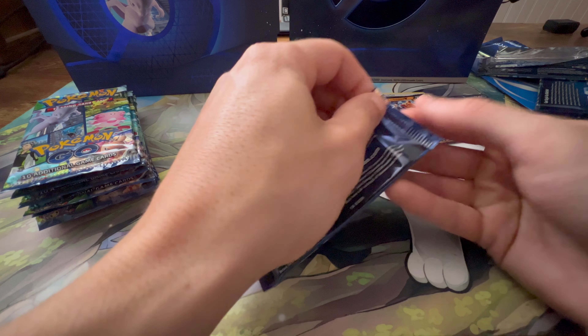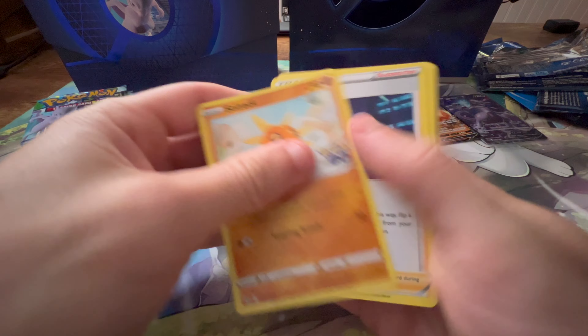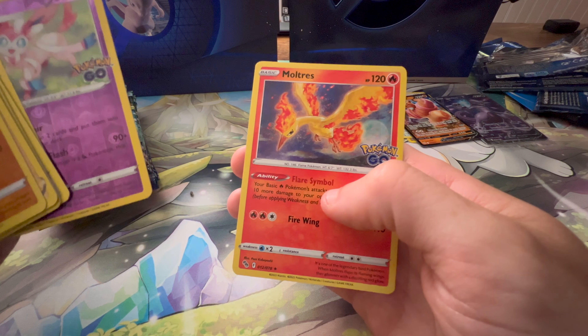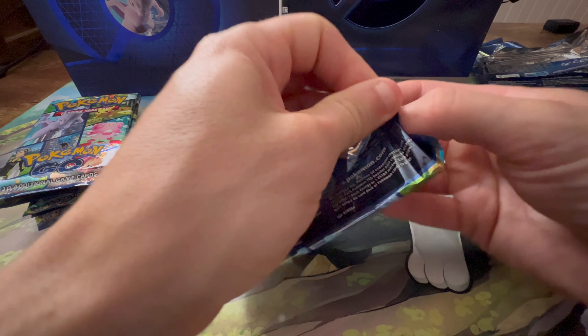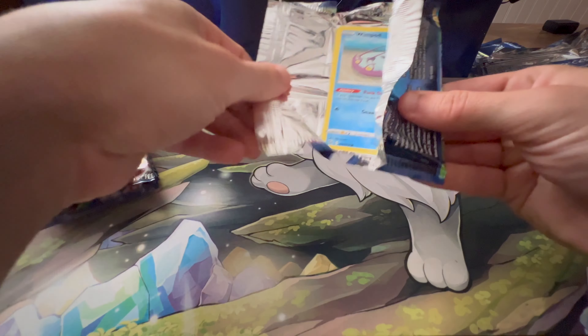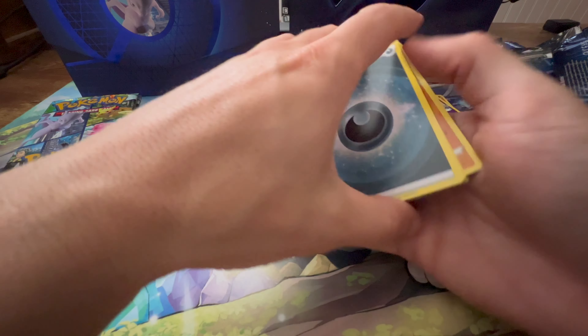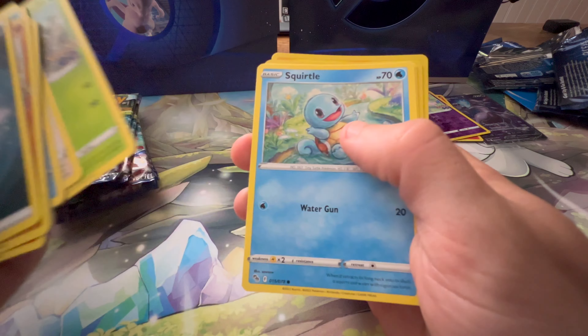We still got nine more packs to go, so let's see if we can pull out something else. I know there are kind of these arguments about whether this product hits way better than others — like, buy the ETBs or don't buy the ETBs. I've never really found that to be the case, personally. Bidoof — I know that can be a Ditto, but it is not. Sylveon and a Moltres. I think it's so easy to open one or two ETBs and get some decent pulls and say this is where the pulls are. There might be some slight truth to that on some things in some sets, but overall it's just not the case. We had a Bulbasaur, then Squirtle and another Bulbasaur, and we got the Pikachu in the reverse.